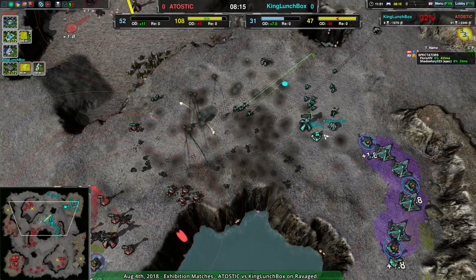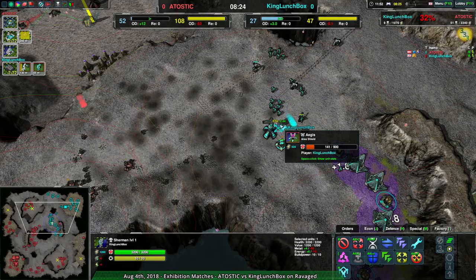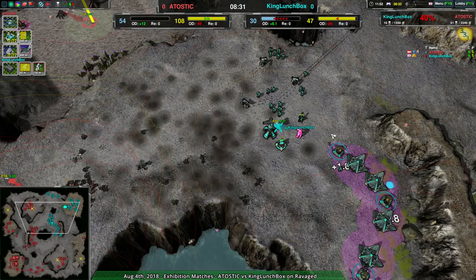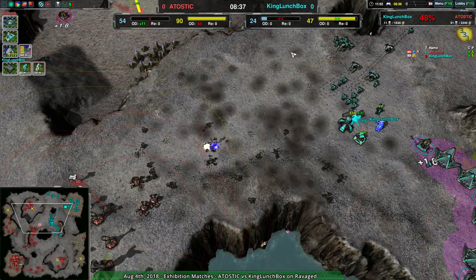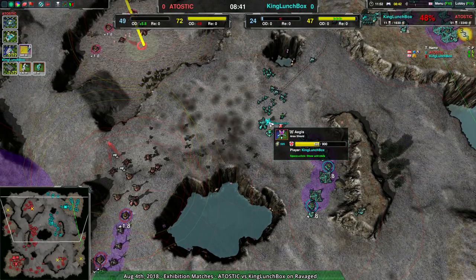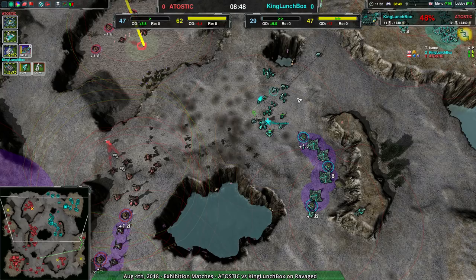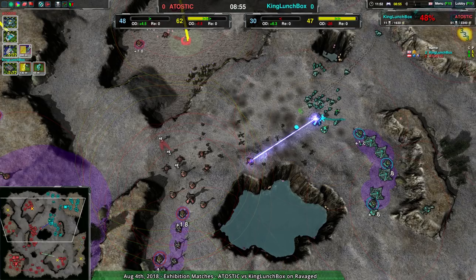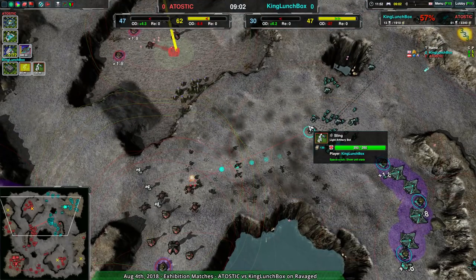King Lunchbox is trying to go for a front-line glaive assault, which isn't working, and that's giving a lot of reclaim. The weavers are right there. At this point I just don't see it — King Lunchbox has the aegis built up, and I think the idea is to turn it into an aspis and push it forward with the forces so the glaives have some shielding to get close to the reckluses without taking damage. Not a bad idea.